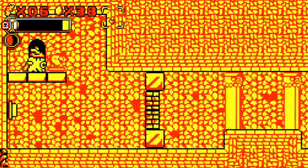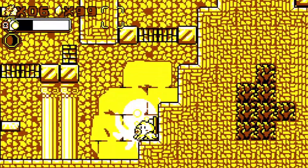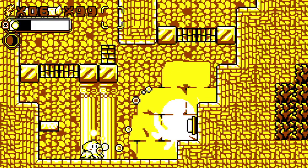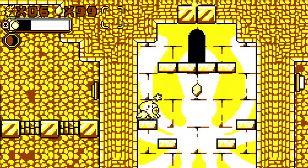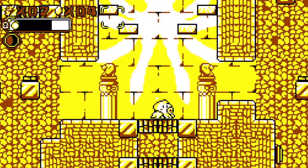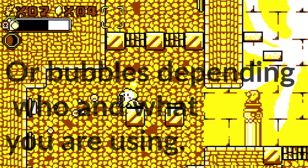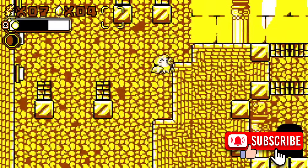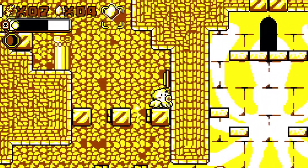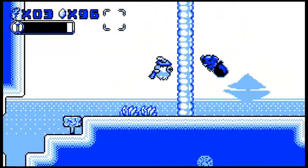Your ink will run low, and if you haven't got time to replenish it you can pick up ink pickups. You can also collect diamond things — collect a hundred and you get an extra life. Apart from those, there are other pickups like extra weapons, and there are environmental hazards to deal with. You can also collect hats — there's even a shop for them — and each hat gives you something different, like a ball that bounces around, a Robin Hood-type hat that gives you arrows to shoot, or extra health.